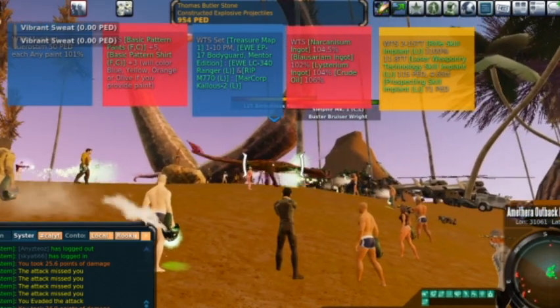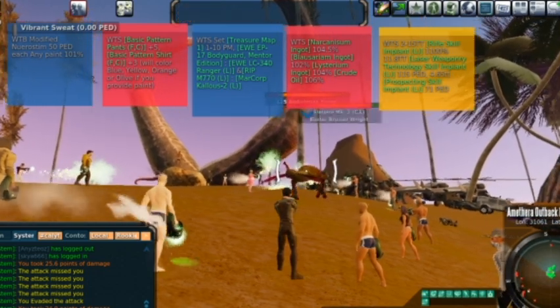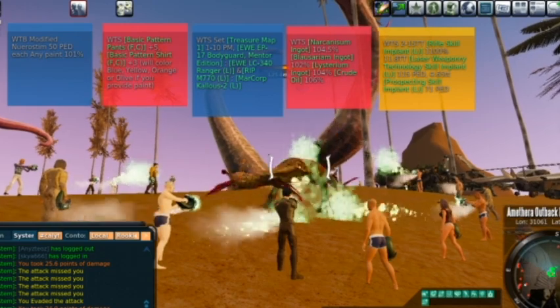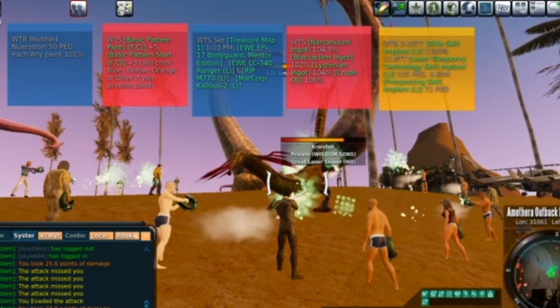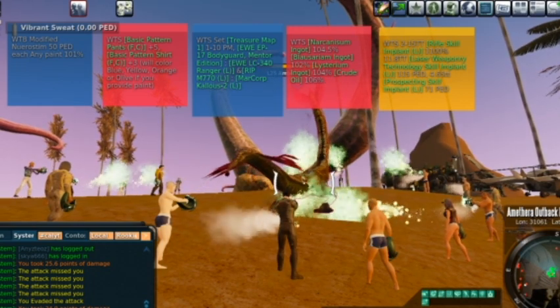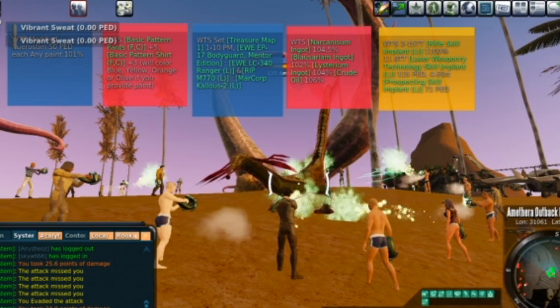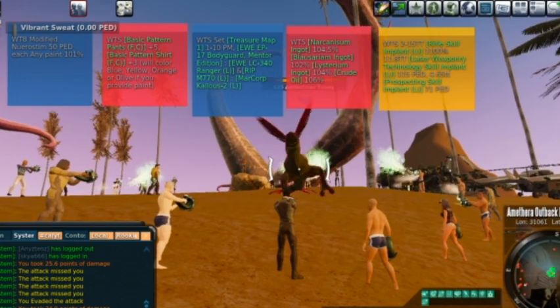This is also a great place to meet people. One of my very first sweat circles, I met Green Tooker 1987. He was a complete jackass to me the entire time I was there, and he ended up being one of my best friends in game and a great guy both online and in real life. Not everybody likes his sense of humor or his style, but he's a pretty good dude once you get to know him.